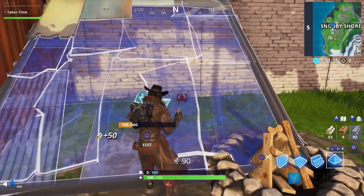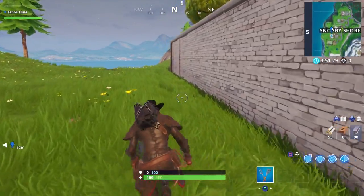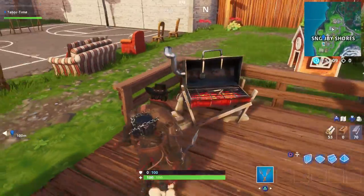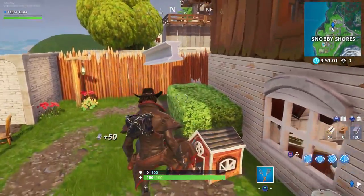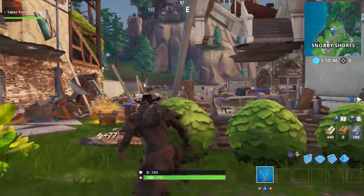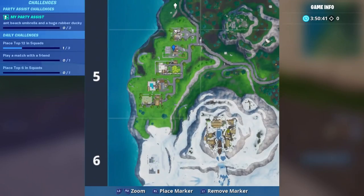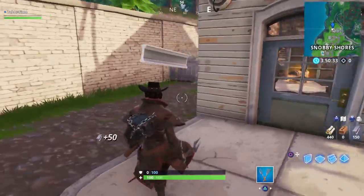It only takes two hits with your harvesting tool to destroy a grill. The next one — we skip the next house and mosey over to the following two houses. The third house up has a grill right outside the back door, and the fourth is the house above that. Even if the first house is destroyed, the grill remains in the very back. That's four grills total in Snobby Shores.